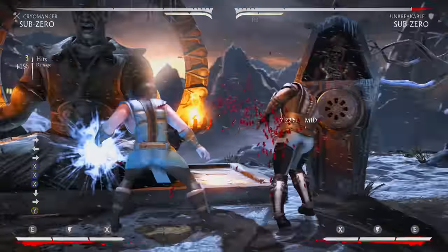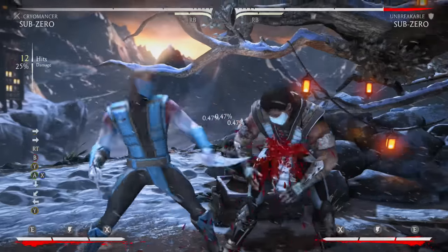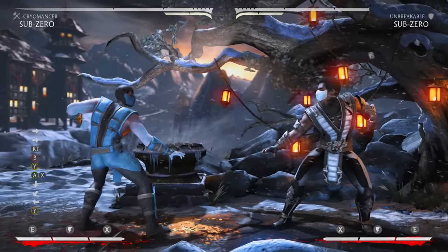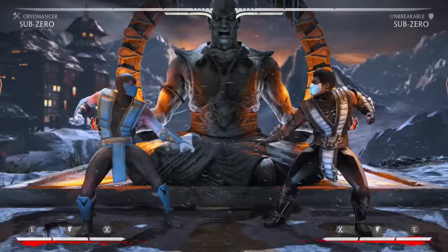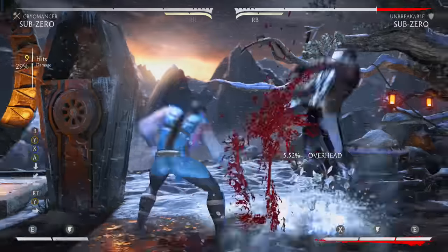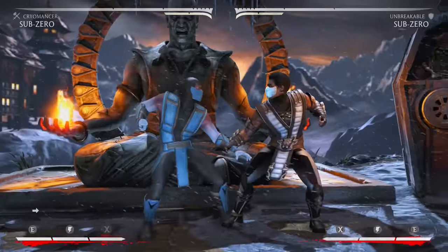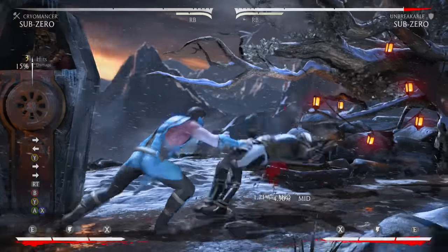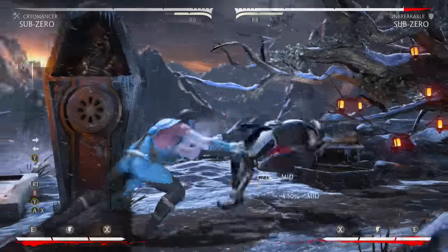So the good punish is: jump-in, overhead, run-cancel a little bit, forward 4-2-1+3 into hammer — end all your combos with that. If you get an overhead, do overhead into EX hammer, then you don't need to run-cancel after that; as soon as the person goes up press forward 4, combo again, end with regular hammer for that 43%.